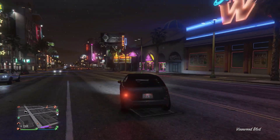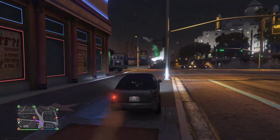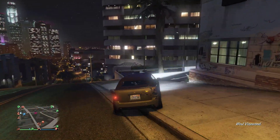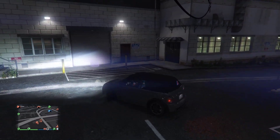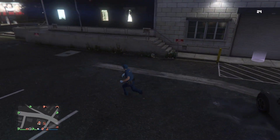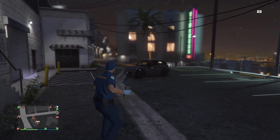Now I'm going to drive it back to the nightclub. As soon as you make your way to the nightclub, you're going to park it outside, like in front of the door. Don't drive it inside and don't go close to it. We're going to stay right here and we're going to destroy this vehicle.